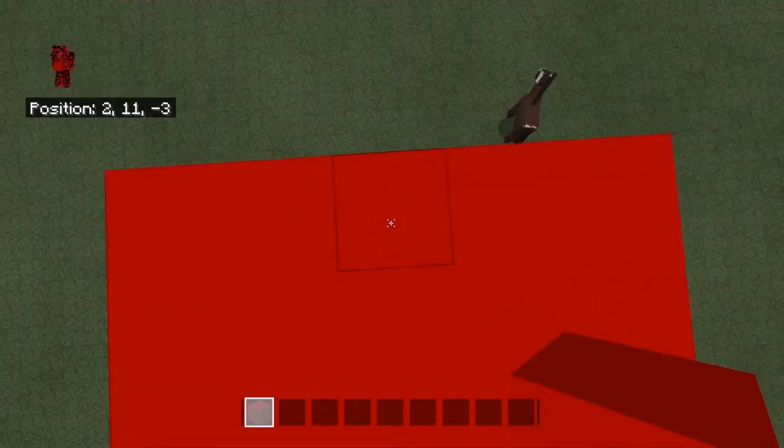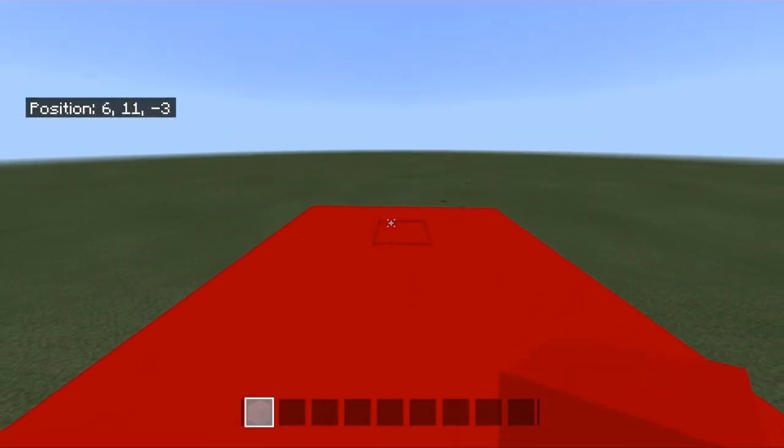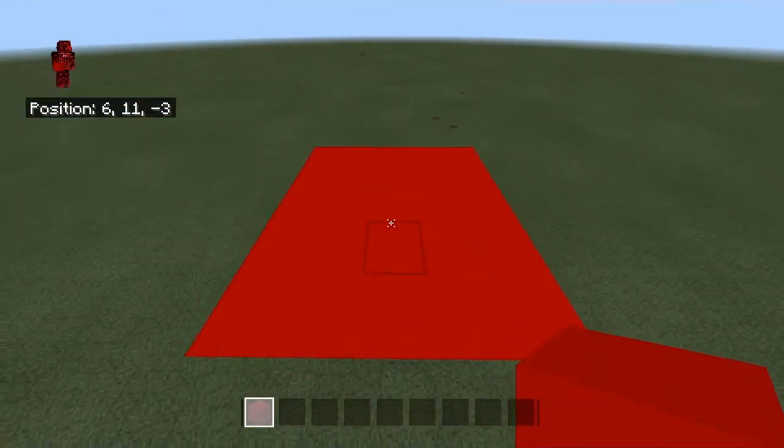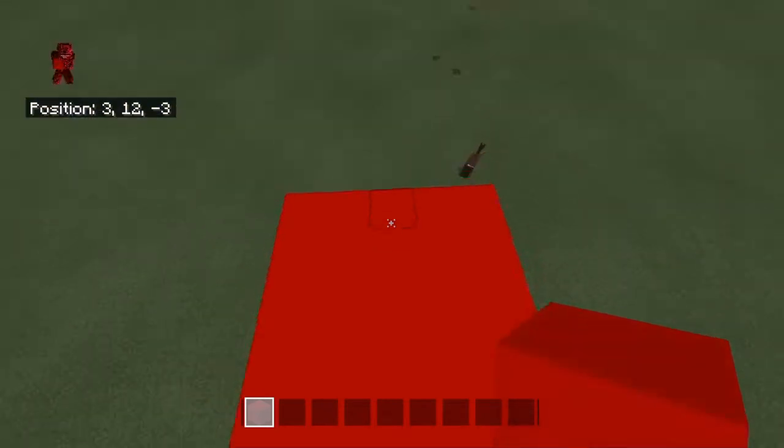Jump, keep looking at that block. Then you want to run, jump, keep looking at the block, but also place the block. So: run, jump, place.